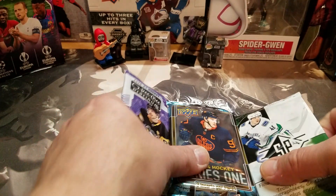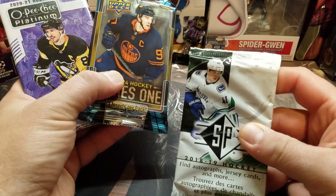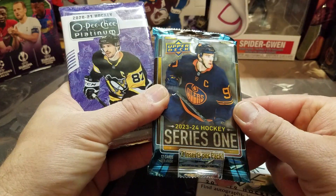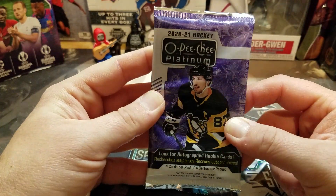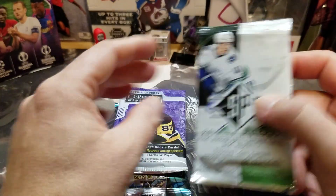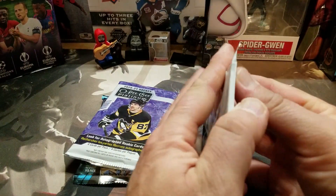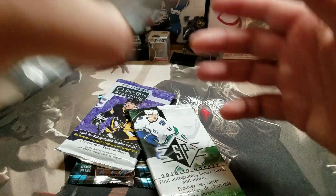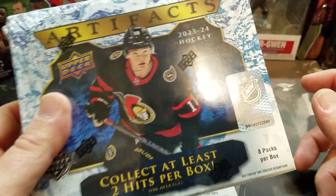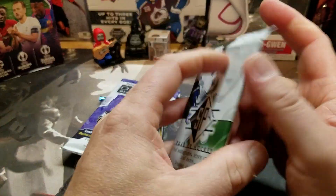Hey guys, Chris here for a Three Pack Thursday. Today I've got SP Hockey 18-19 — I think this one came out of a hanger pack — a hobby pack of Series One 23-24, and an OPG Platinum 2021. Before I get into that, I finally picked up a box of Artifacts 23-24, so I'm gonna open that up probably in the next few days and do a video on it. Let's get into this one.